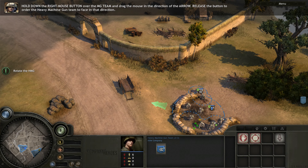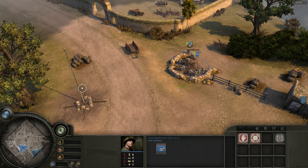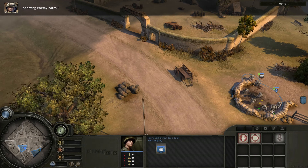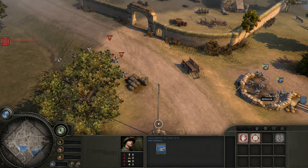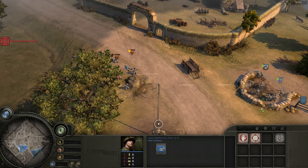Time to move into enemy territory. Let's use the Attack Move ability. Remember, targeted abilities like Attack Move are confirmed with a left-click. Left-click on the Attack Move button in the taskbar, then pan the camera to the target location and left-click. Squads using Attack Move will automatically attack the enemy and then continue to their destination.